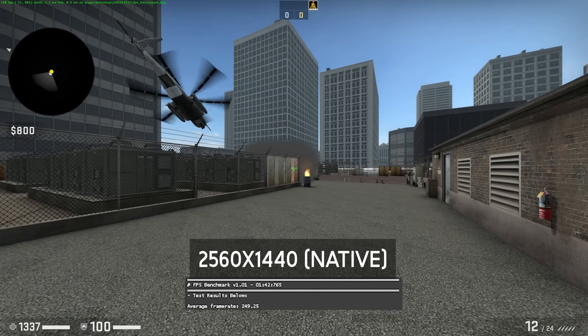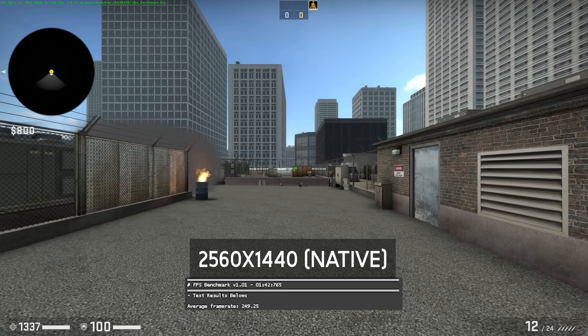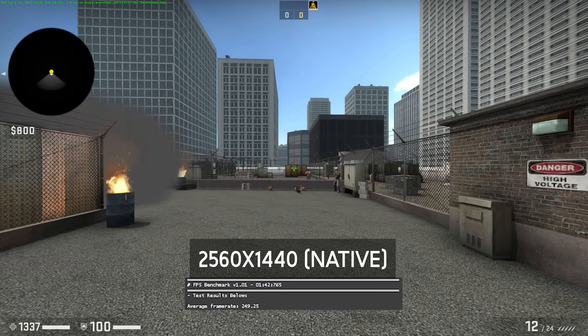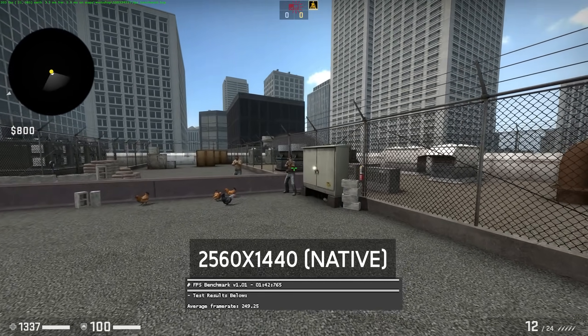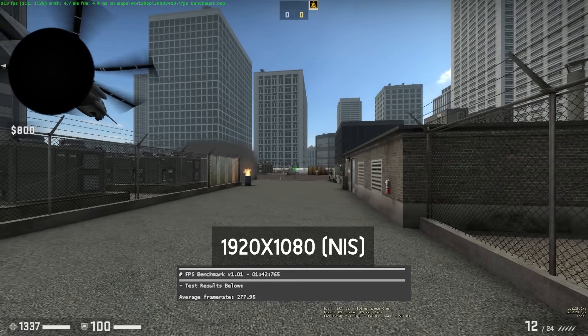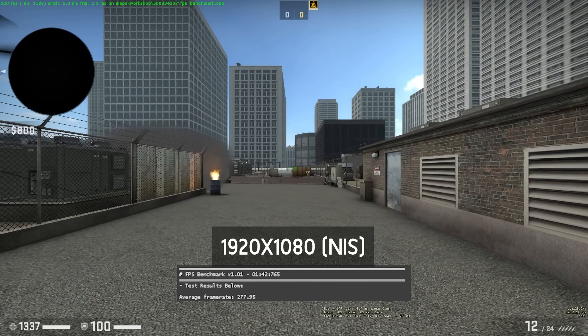CSGO, a predominantly CPU-limited game, also had some kind of an impact, surprisingly. At 1440p native, I got an average frame rate of 249 FPS using Ulectical's benchmark. When I cranked it down to 1080p, that FPS goes up to 277.95, which is an improvement.